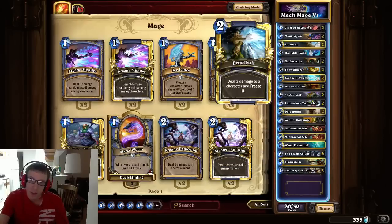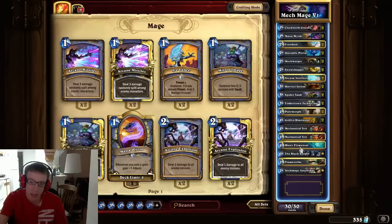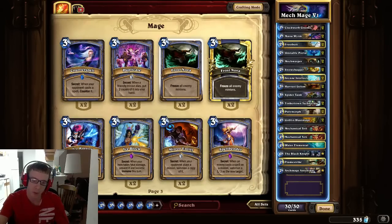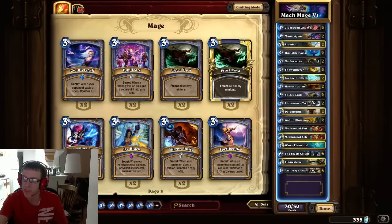So that's the deck. There are three or four cards that could change — I might throw Ice Lances in, cut Black Knight, or throw in a Fireball instead of Blast Mage. But this is how it's working for now. My first eight games I went 6 and 2, so it's not that bad. I'm still learning how to play it. I'm going to jump into some Ranked games — they'll be uploaded in separate videos and I'll link them below. Let's see how we do, and I hope you guys like the deck.